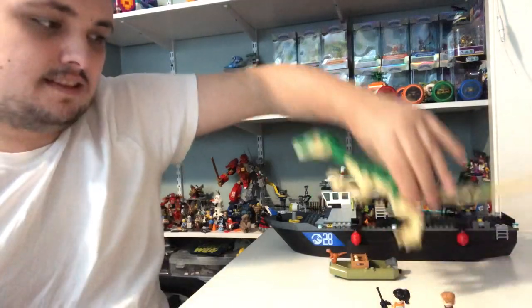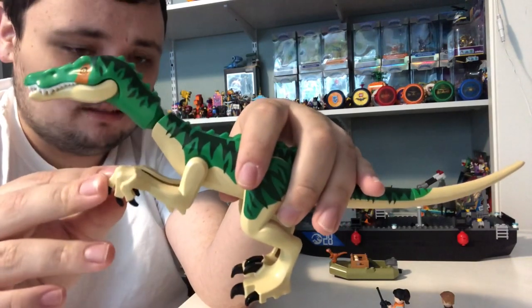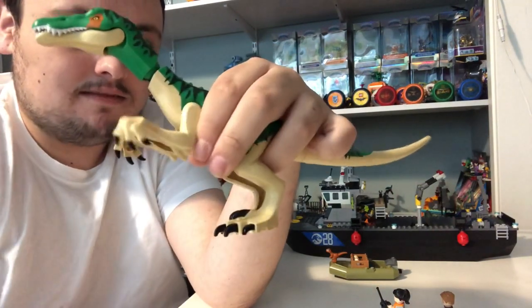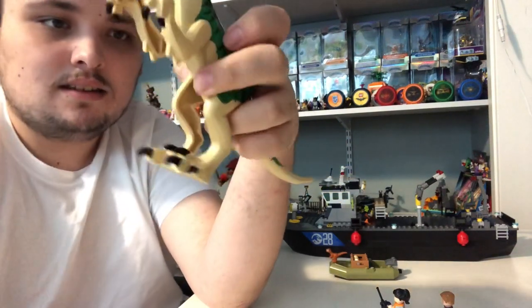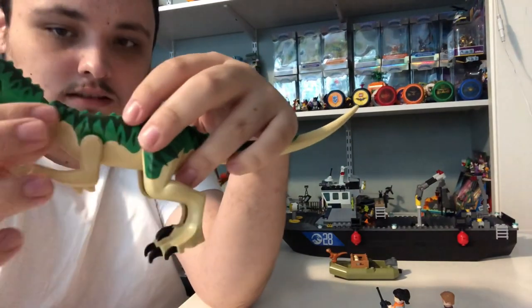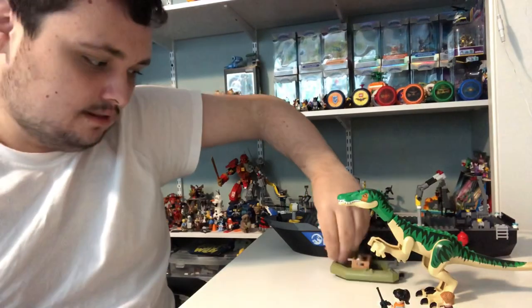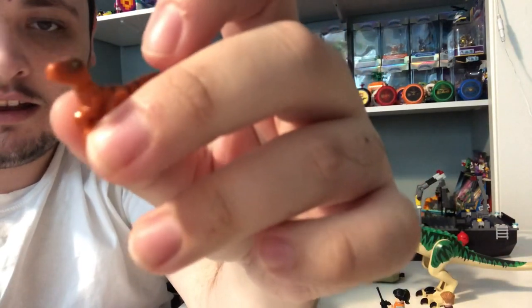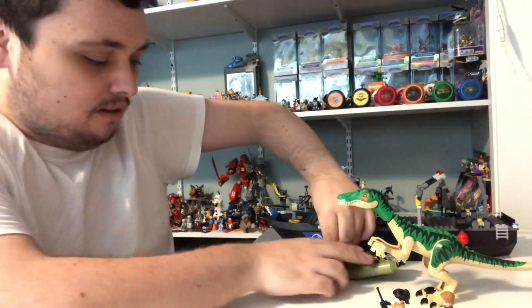And now, onto the dinosaur of the set — the Baryonyx. This is a new mold for Baryonyx. He's got his head rotating, and he's got similar arm prints. He's got a nice kind of green on the body, and there's some orange markings on both of his eyes. And we also got this baby velociraptor right here — he's orange, with dark brown and black markings. Not much to the baby velociraptor right there.